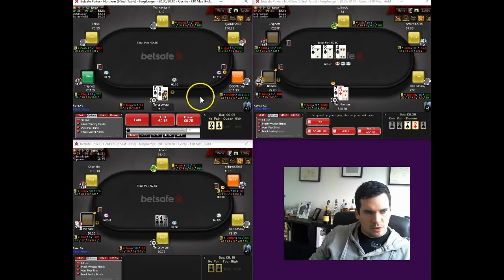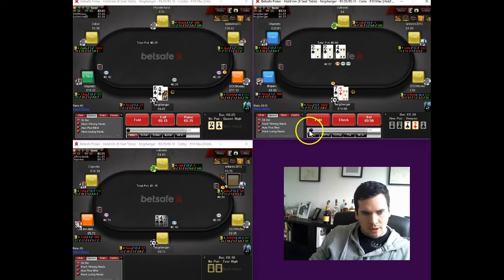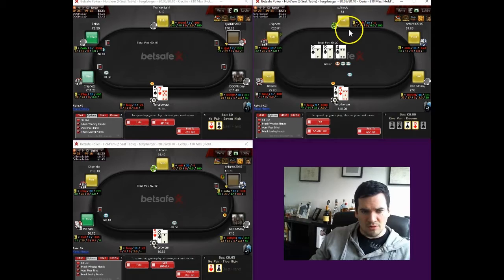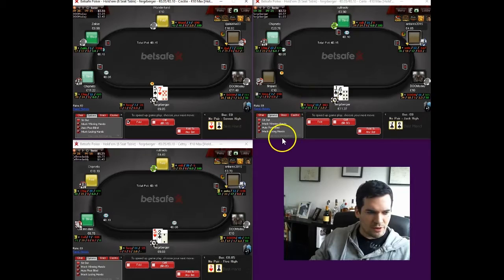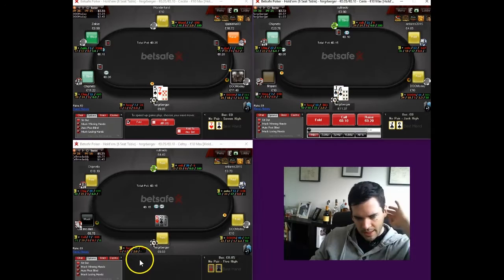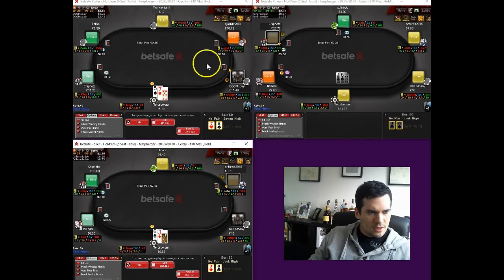We're bringing in the 7-5 suited for a min-raise from the button. We get called and we flop two overcards, which is pretty unusual with a hand like 7-5. We're going to bet out quite big — we're just going to go ahead and pot it here. We really want to discourage people from floating with random overcards that are ahead of us. By potting it, we give them a terrible price to draw with hands like jack-ten. If we only bet half pot they might be tempted to peel. And when we have position, we can play appropriately on later streets. We take it down without a fight, which is obviously the best case scenario when you only have seven-high.